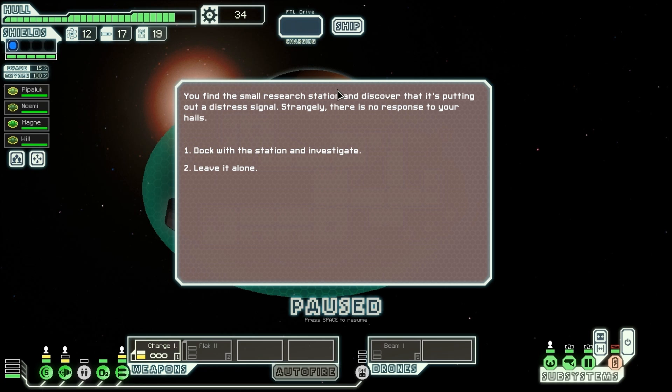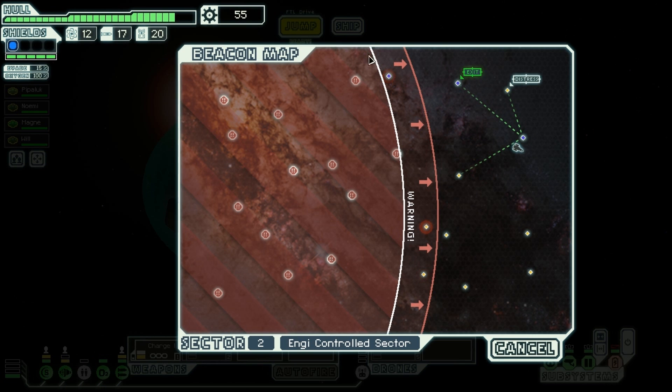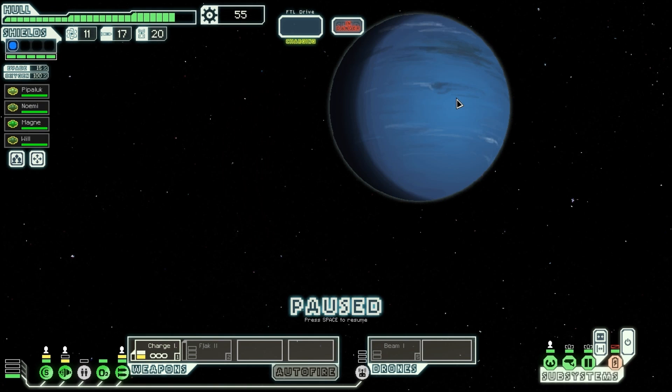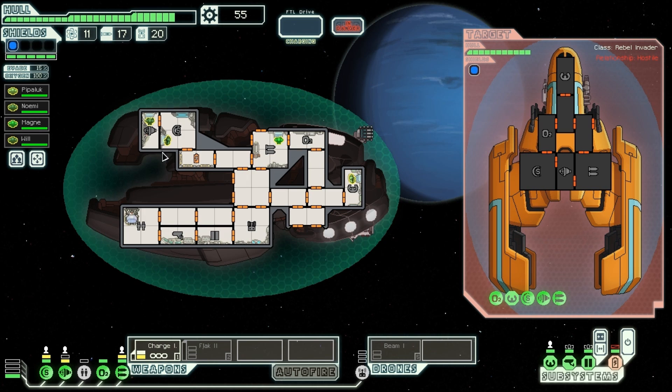I think I can go to the quest and the distress on my way out of here. I want to make sure I get this quest done — you're supposed to deliver your own parts to a station here. You find a small research station and discover it's putting out a distress signal. Strangely there's no response to my hails. Dock with it and investigate — inside there are signs of great struggle. Scientists lie dead where they fell, brutally dismembered. You grab a few research drone parts lying around the desk and floor and quickly leave. I basically got six drone parts and 21 scrap out of that mission.